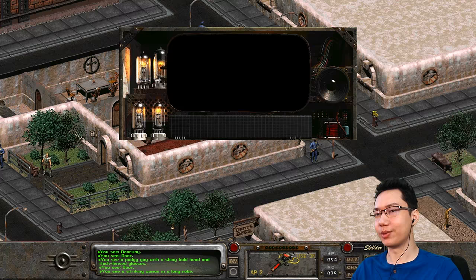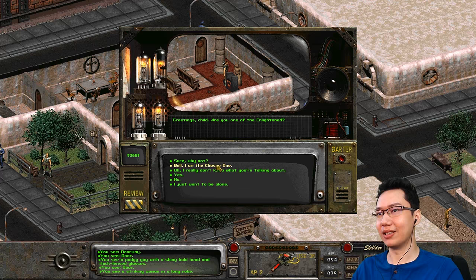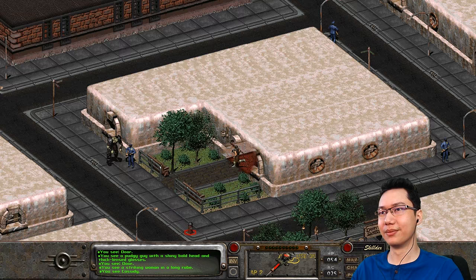It's a church. What do these guys worship? 'Striking woman in a long robe — greetings child, are you one of the enlightened?' 'Well, I am the Chosen One.' 'Don't you mean AHS-1? Just what techs are you working from?' AHS-1 — Aligned Hub Seeker. 'You're obviously not enlightened.' 'Well, why don't you enlighten me?' 'Never mind.' Let's leave.